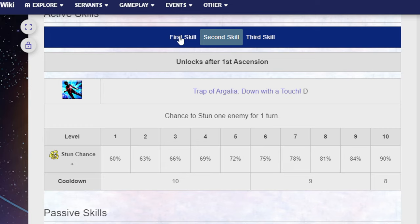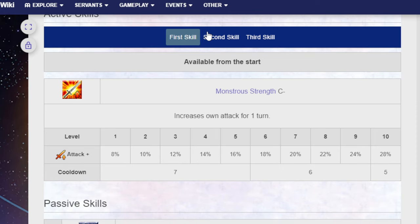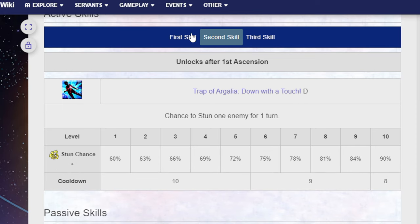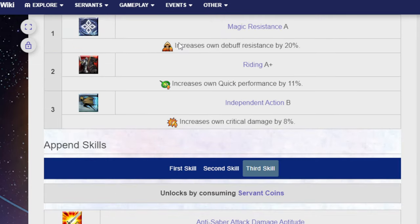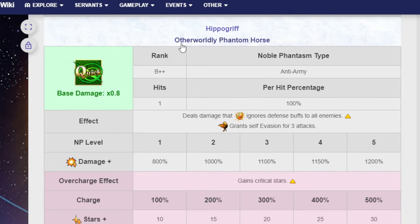You have to use the stun skill understanding there's a 10% chance of failure, which means 10% of the time you'll be frustrated it's not 100%. The Monstrous Strength skill — 28% attack for a single turn — is legitimately a bad skill that needs a buff at some point.